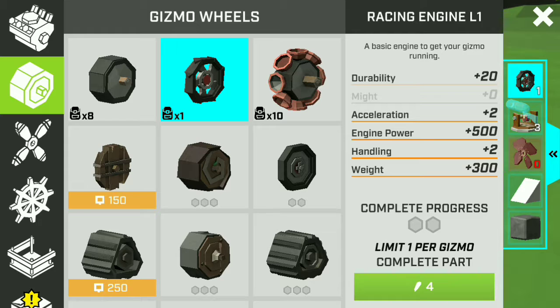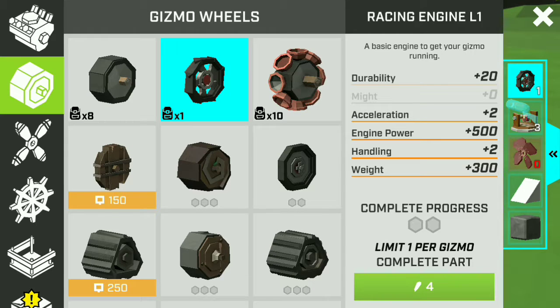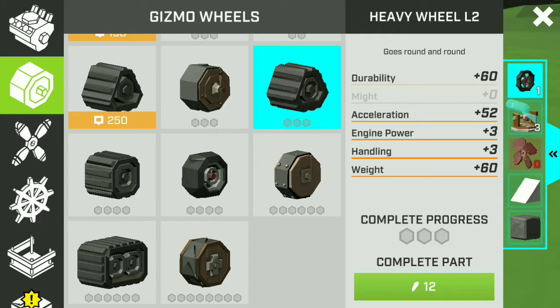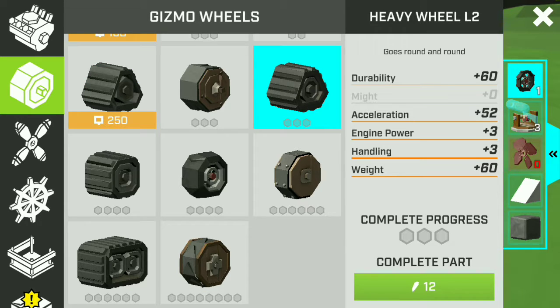Next we have the Gizmo Wheels. Of course we need Gizmo Engines, but we still need Gizmo Wheels — without wheels, how is your Gizmo going to move? No wheels, no everything. We have here different kinds of wheels with different qualities depending on your play style. If you want a heavy wheel similar to a tank wheel, we have a Heavy Wheel Level 2 and a Heavy Wheel Level 1, and these wheels can accelerate better on high terrains.